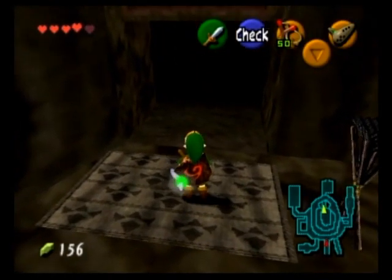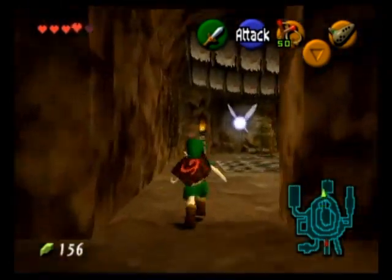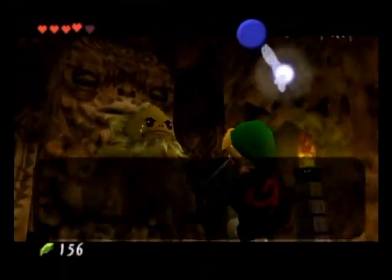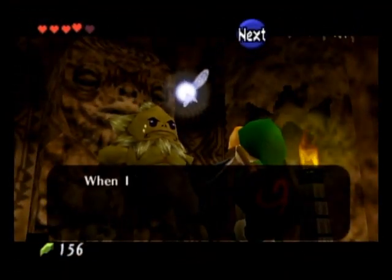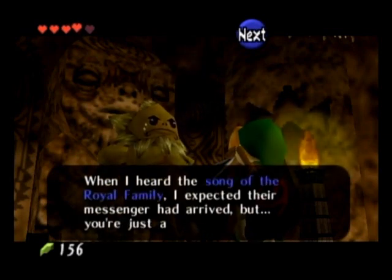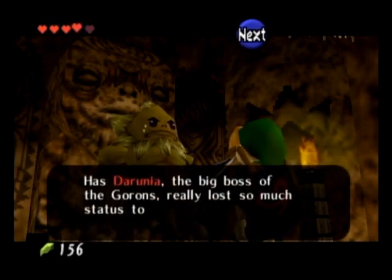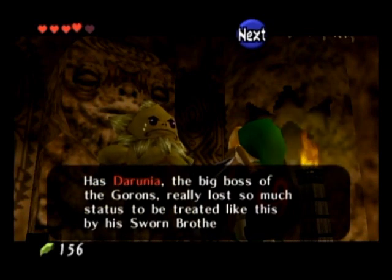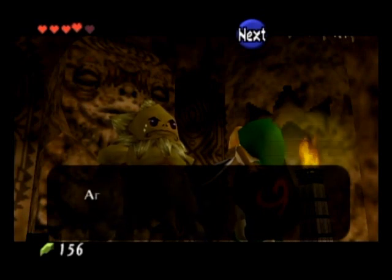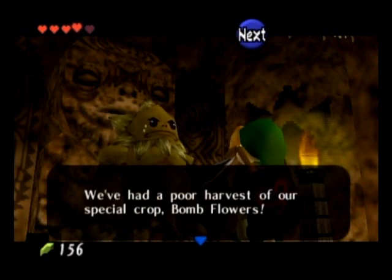Let's go meet this Big Brother. Meet Darunia — Darunia is Big Brother, the leader of the Gorons, the chief. He was expecting the Messenger, but he pretty much expected anyone but Link, because Link is a kid, and it insults him that they would send a kid to get the ruby.